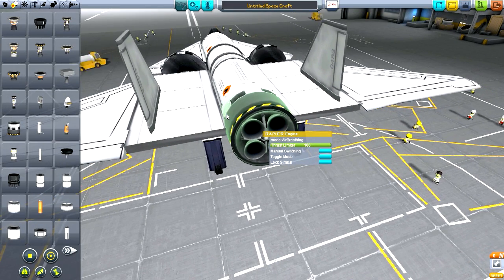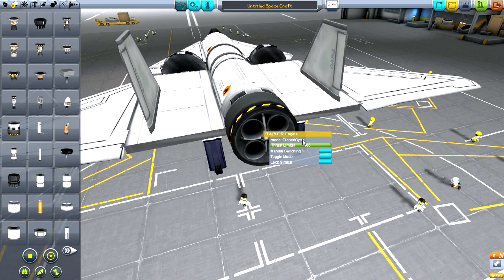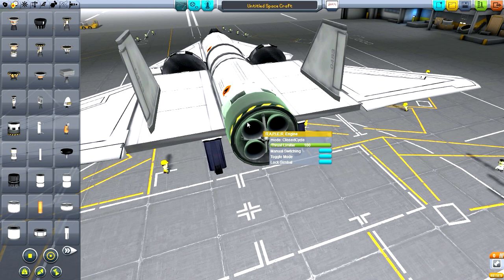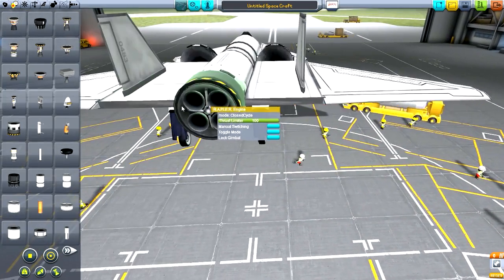This engine has two modes: air breathing mode and closed cycle mode. Air breathing mode means the engine uses only liquid fuel and requires air intakes consuming air. Closed cycle mode means it consumes liquid fuel and oxidizer. So essentially this thing is part jet engine and part rocket engine — two in one.